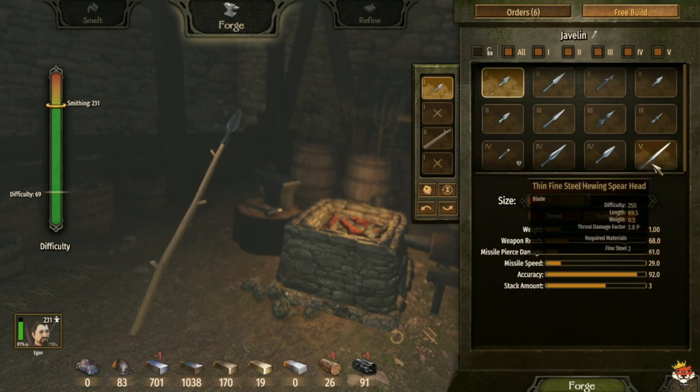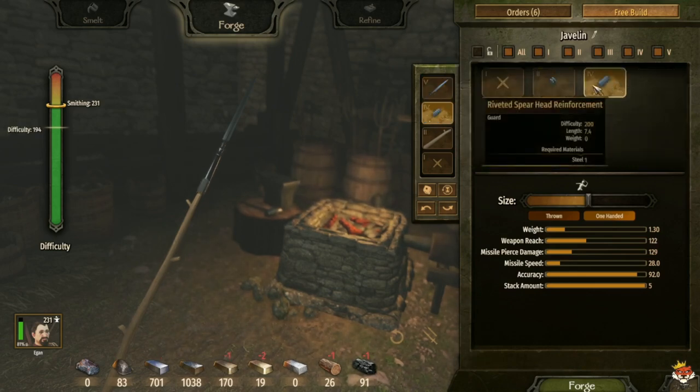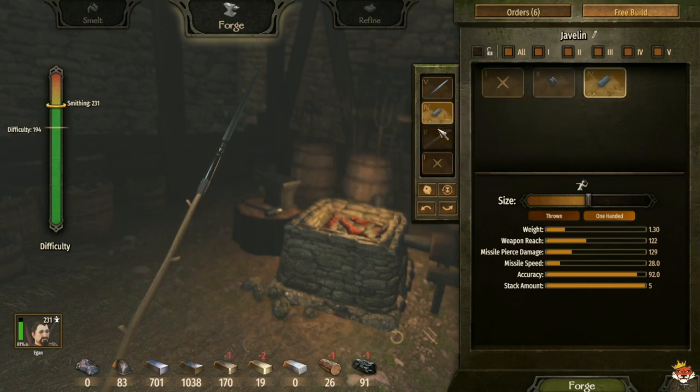What you want to do is get a thin fine steel spearhead. For the brace it's up to you — I like to go with Riveted Spearhead because it's longer, adds more weapon reach, and it's a higher quality. Then for your shaft...